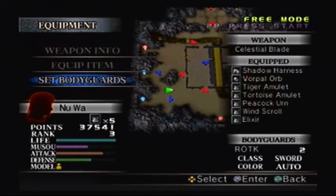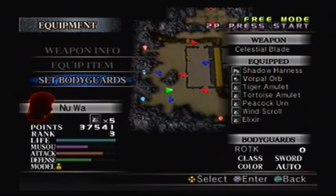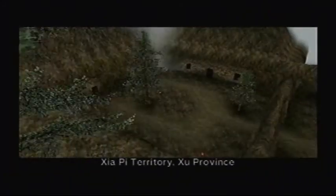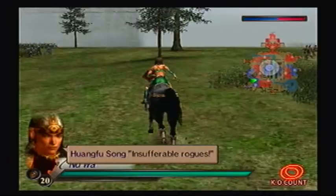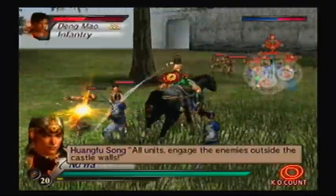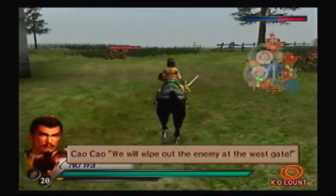I don't need any officers, because it would be too easy otherwise. Rapiers are not very strong, so she will get 6 item slots to join the likes of Pong Tong, Zhuge Liang, and Sima Yi. The officers you have to defeat aren't there yet — they're the Ambush Forces. So basically, we just gotta speed things along and the gate will open quickly. We will wipe out the enemy at the west gate.